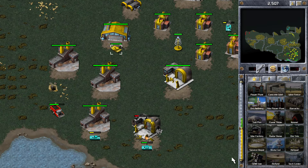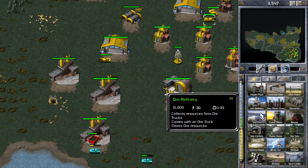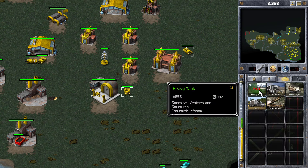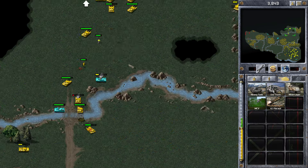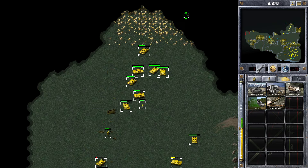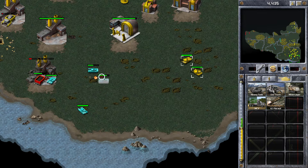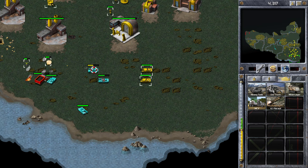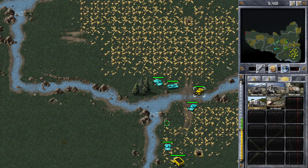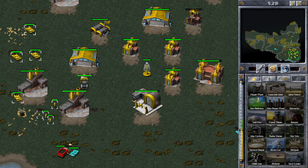Red has actually sneaked some tanks in and taken out one of my construction yards, so I'm down to one construction yard now and I need to defend against this. If I lose another construction yard that's going to be very bad — I'll have to build MCVs. I'm building another MCV now. Red is also using his ore refineries to block my ore trucks and taking one out with a tank. Cyan is going for my ore trucks further up the map as well.